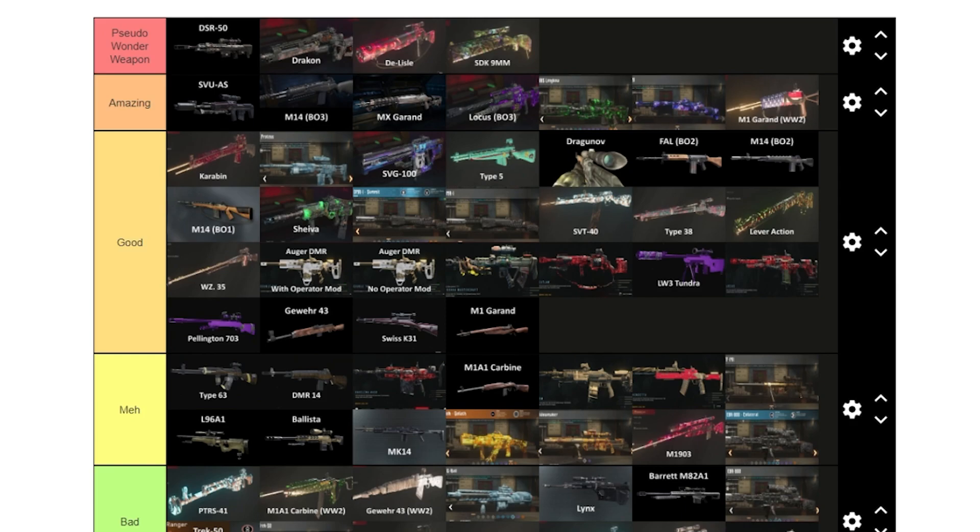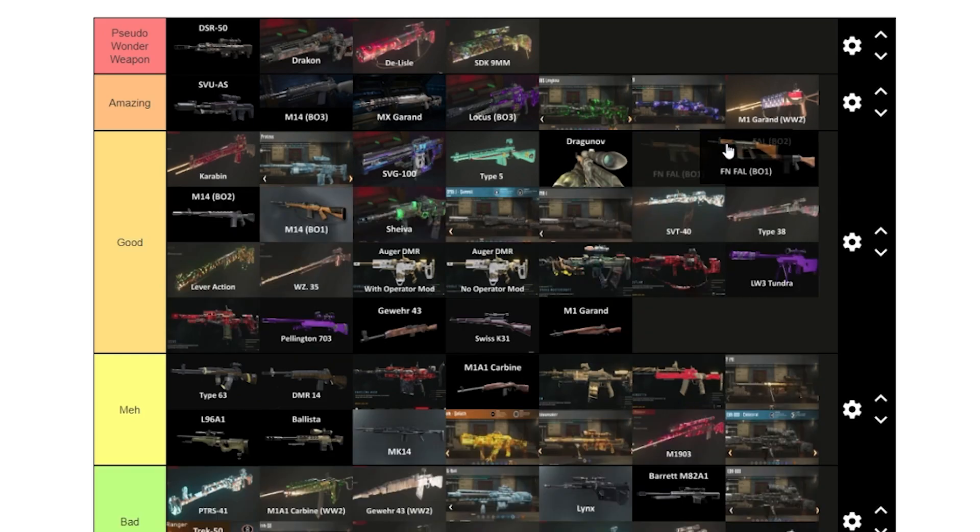The World at War M14 — we'll put it behind the Black Ops 2 version. Also the World at War PTRS: it's pretty strong, I'd say bottom of good. The main drawback is its lack of mobility. The FN FAL from Black Ops 1 is comparable. The SMR is yikes — it only one-shots to around round 9 when packed. We'll put it in yikes. The War Machine is better if you really think about it, especially with upgrades.